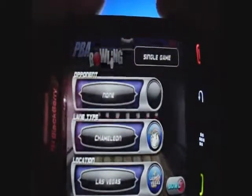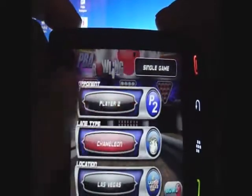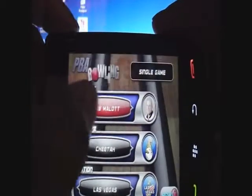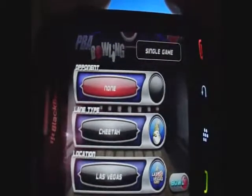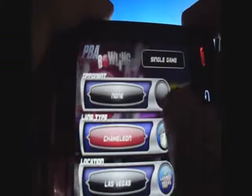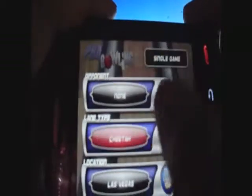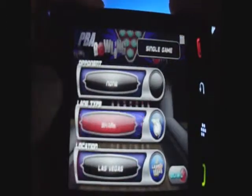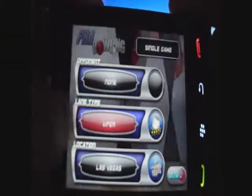We come to Opponent. It's on None, but you can change it to Two Player or you can change it to Pro Players. But I always put None. Right now we have Lane Types: Cheetah, Scorpion, Shark, and Viper.